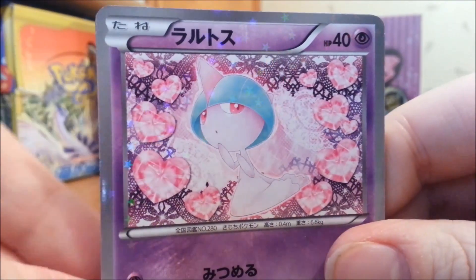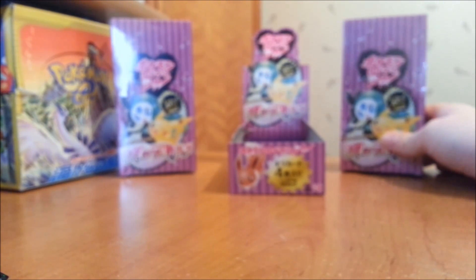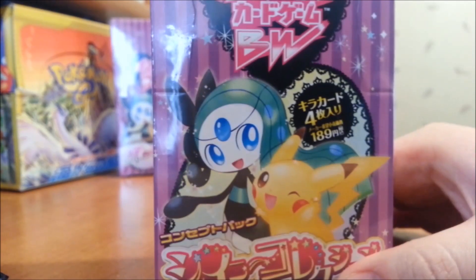Last pack, you guys. We got a Ralts, Teddiursa, a Piplup, and a Minccino. All in all, awesome box! I think I'm only missing maybe two Full Arts — I got numbers 23, 24, and 25, so I'm missing 21 and 22. I guess I will open up one more box and maybe just keep the other one. Stay tuned for one more box — shouldn't go too slow compared to the last ones. Yeah, let's do it.